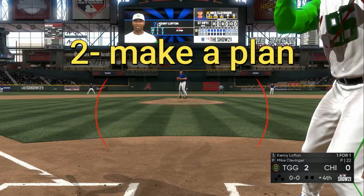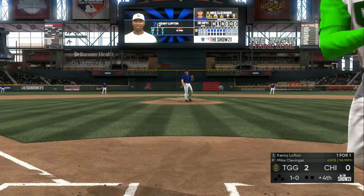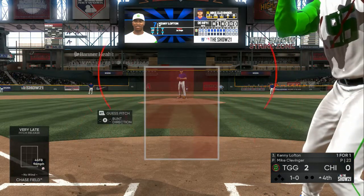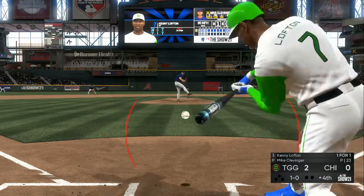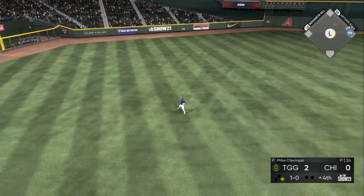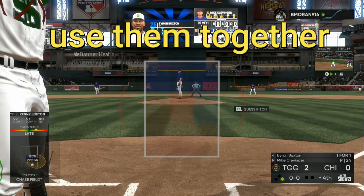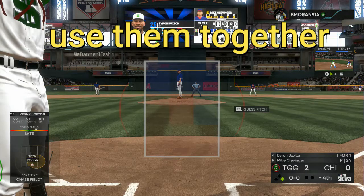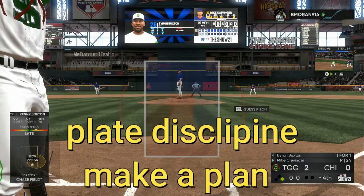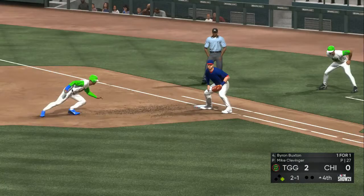Mash plate discipline and making a plan together. If my PCI is starting high, I'm not swinging at anything low — I let it go past, and it ended up being a ball. When he throws an off-speed pitch right into my PCI, make a small adjustment — one hair to the left, one hair up or down — you don't want to jerk your PCI. Once you combine them, your home runs will skyrocket from two or three a game to five to seven, with more triples, doubles, and singles.